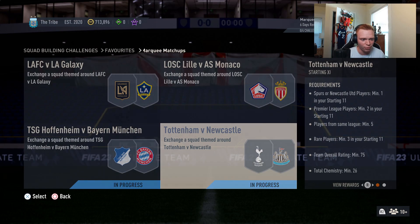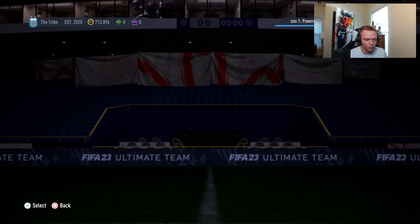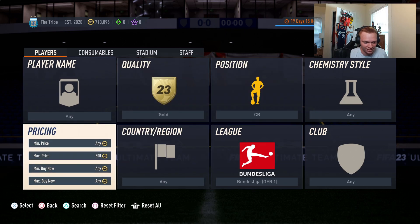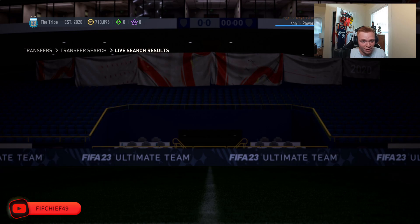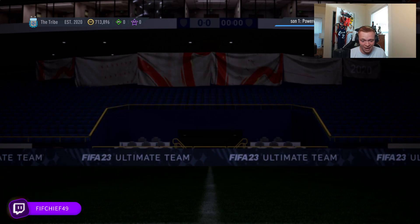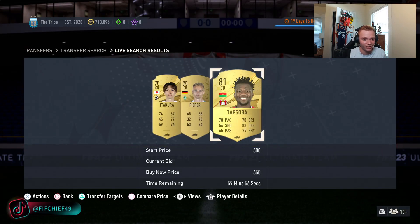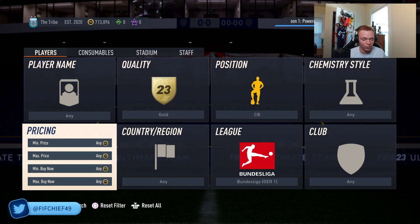The first couple we're going to be looking at are again going to be based off those marquee matchups. First one here is Bundesliga gold center backs. One of the sections is a Bayern versus Hoffenheim marquee matchup and it's a three-back formation, meaning there are three center backs in there. So there's a lot of demand for these Bundesliga center backs right now — they'll basically insta sell for 650 coins a piece.